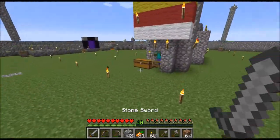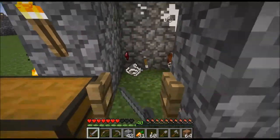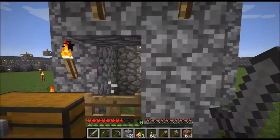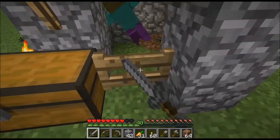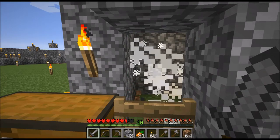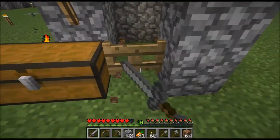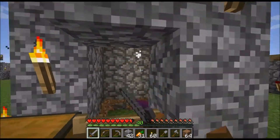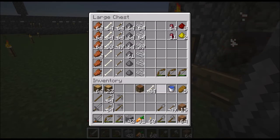While I was AFKing, I noticed there was an invisible spider. I think it's because the witches were sometimes throwing potions — apparently one threw a potion of invisibility. Or maybe the spider just glitched out. I think there is an invisibility effect in Minecraft. I'm actually fairly sure it's a glitch.